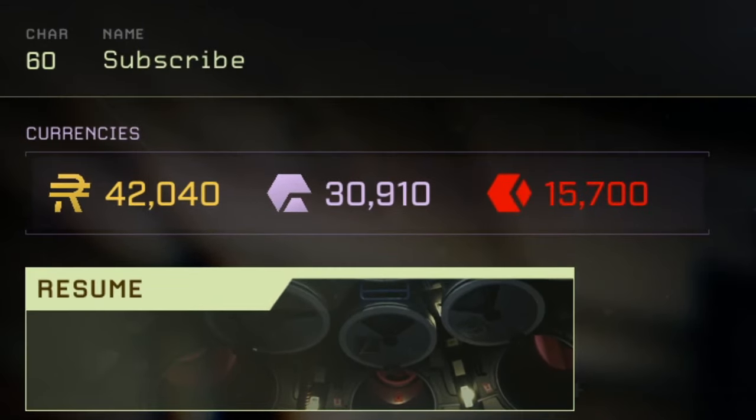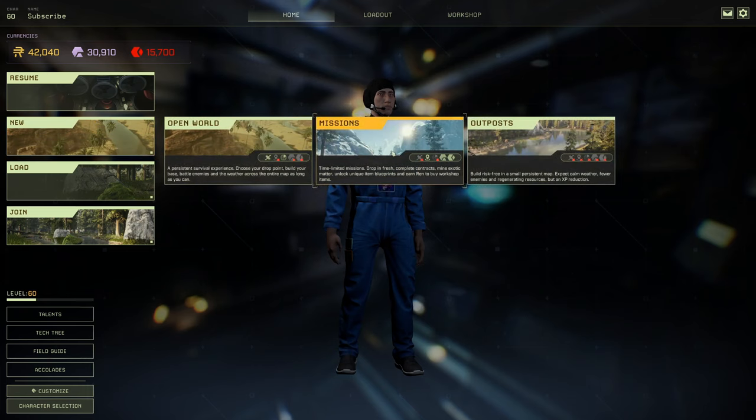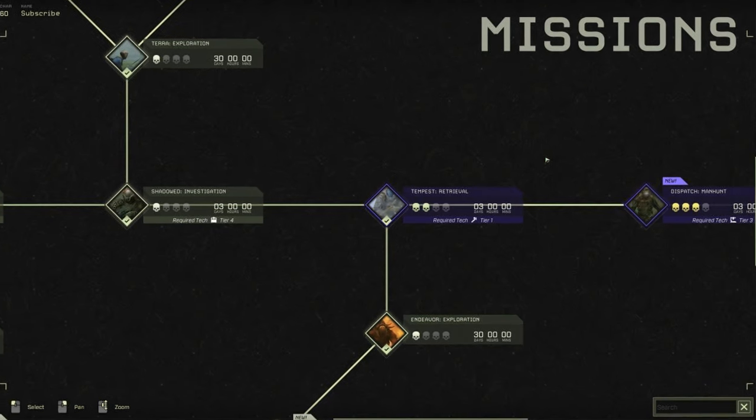Icarus has a brand new resource, and you want to know how to get it. First things first, you're going to have to do a new mission on the map Prometheus.